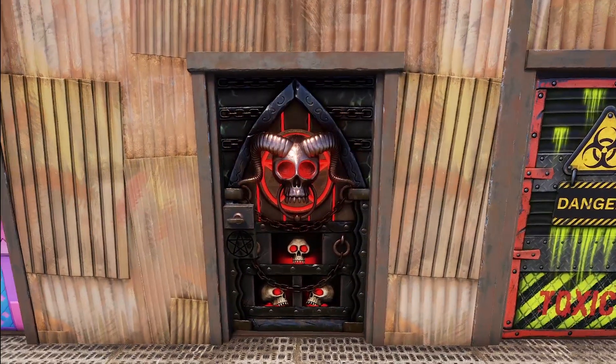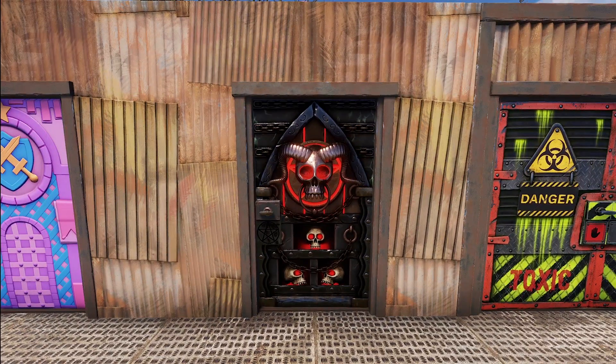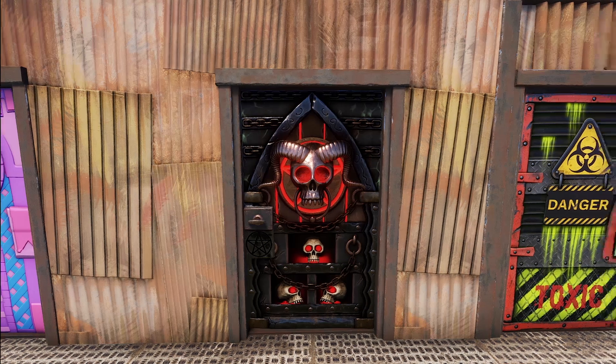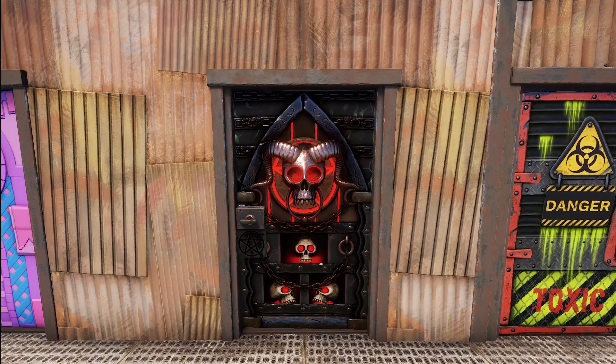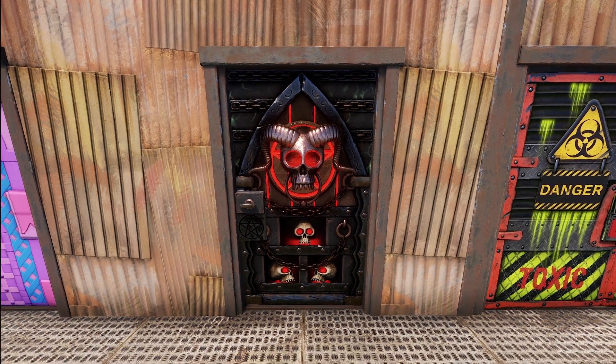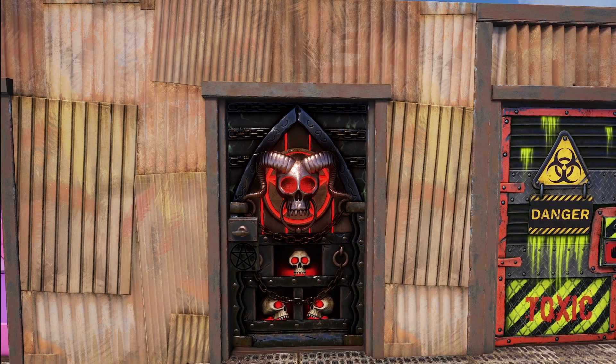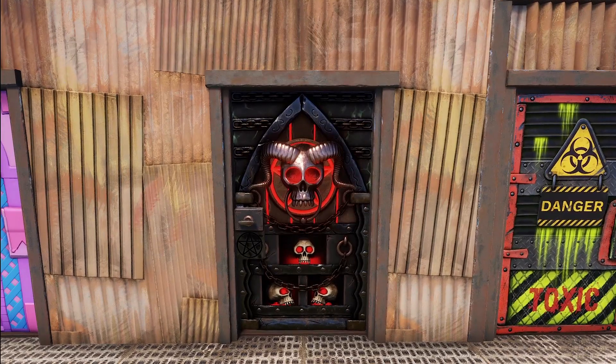Over here we've got something a little more on the evil and dark side. This is Milo's Santana's door, and you can guess from the name — you've got this demonic skull with horns and then a bunch of really creepy, vampire-ish looking skull things going on. It definitely fits into that creepy horror side of Rust that everyone loves.